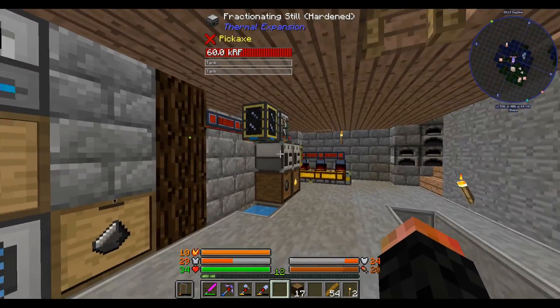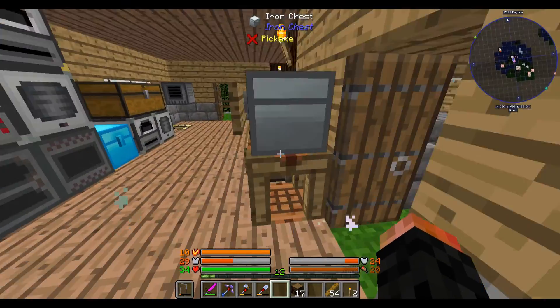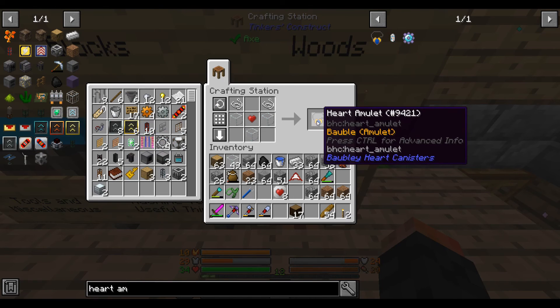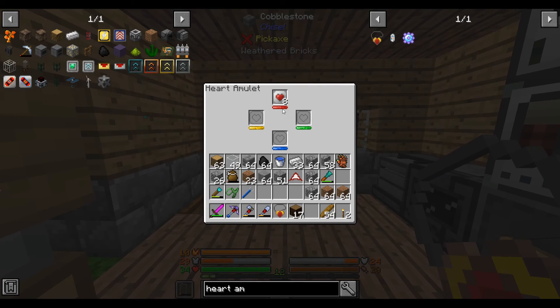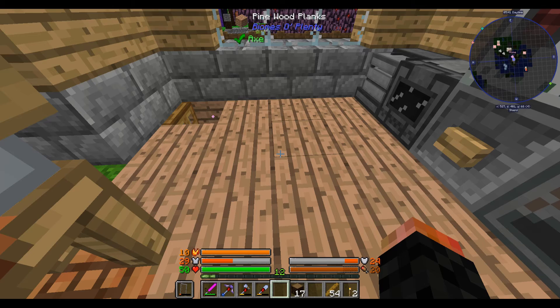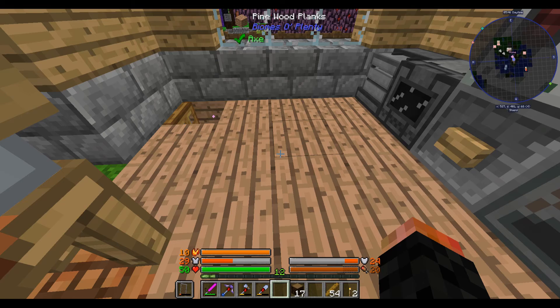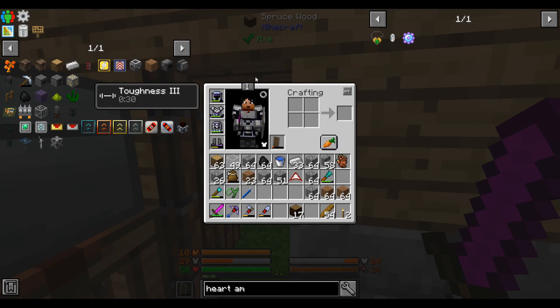The oil has been replenished, I've got quite a lot of tar and sulfur. Anyway, making the heart amulet - now what do I do with this? I do this. Now I've got eight hearts in there, I can put this on as an amulet slot and suddenly I have 50 health. Take it off I have 34 health, put it back on - 50 health, 25 whole hearts. There we go, that's nice.